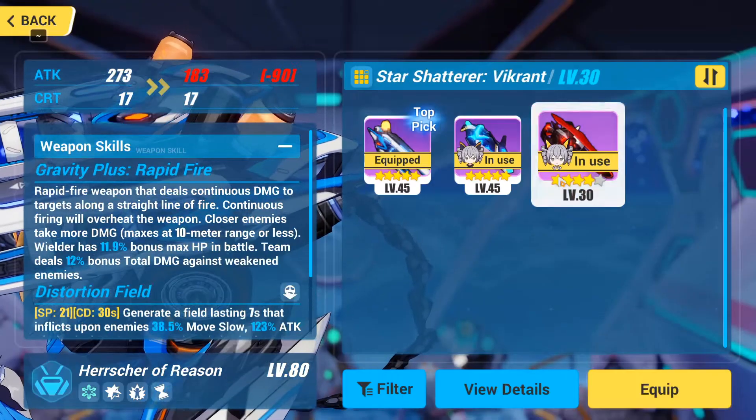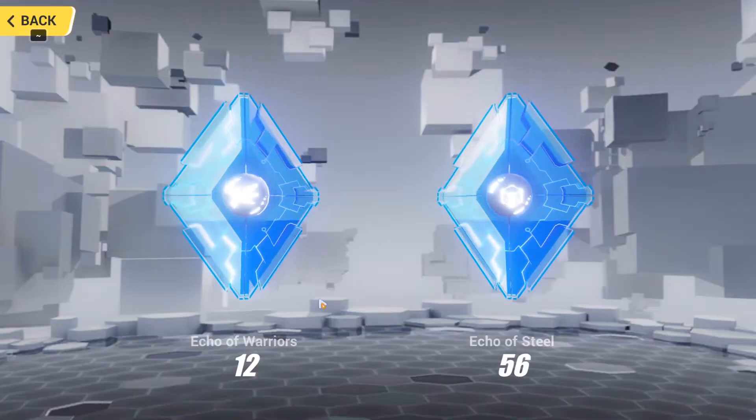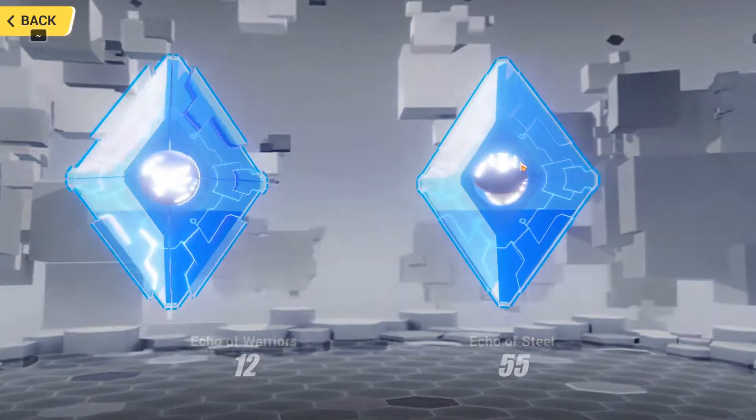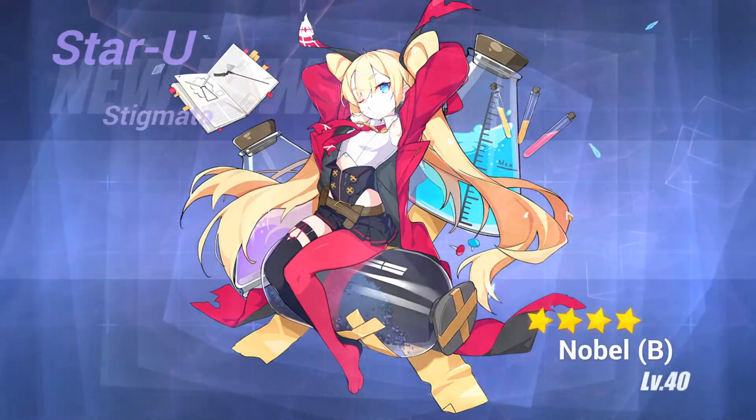I use Key of Reason when you can use Quantum to show you're Type 2, am I right? I'm gonna do the Echo of Steels first, because I'm pretty sure this is the one with the Sigma on it. There's no way, that's crazy.